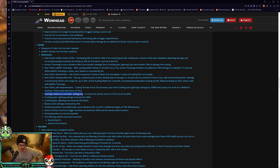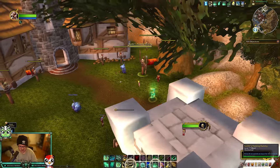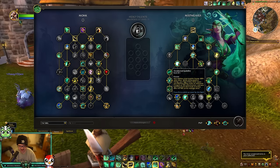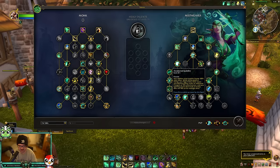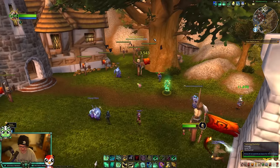Common Coalescence has been redesigned — increases the absorption amount of Life Cocoon by 80%. Crackling Jade Lightning damage increased by 100% and now channels 25% faster. Blackout Kick damage increased by 25%. Awaken Jade Fire now additionally causes Blackout Kick to strike two additional targets at 70% effectiveness, baking Ancient Concordance functionality into one talent — saving a talent point when fistweaving. The animation on this is great.